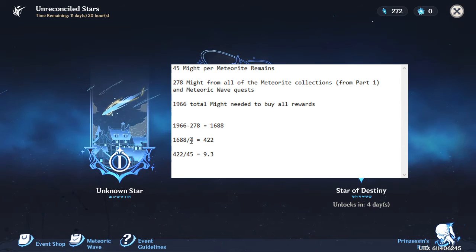We divided 1,688 by four, so we need to get 422 Fading Stars Might every single day. Then I divided that by 45 — how much I make from every single Meteoric Remains run — and found out I need to run 9.3 Meteoric Remains every day to finish out my entire Fading Stars Might shop.